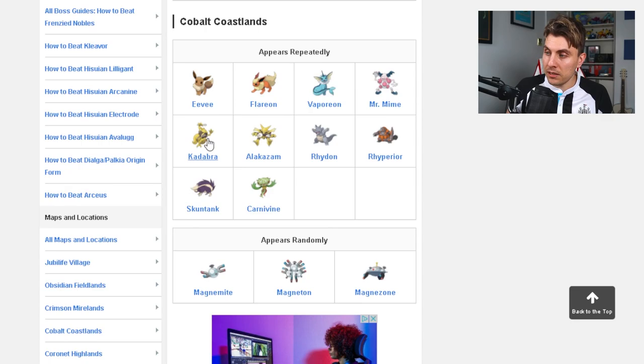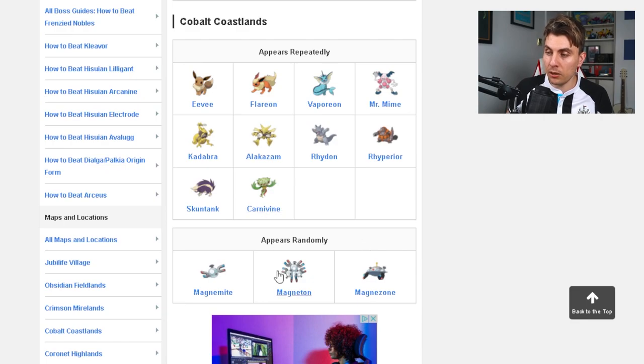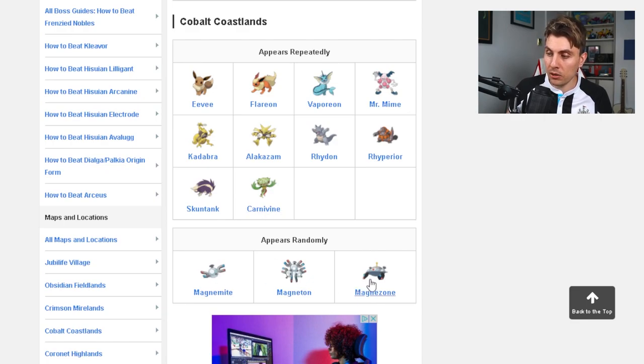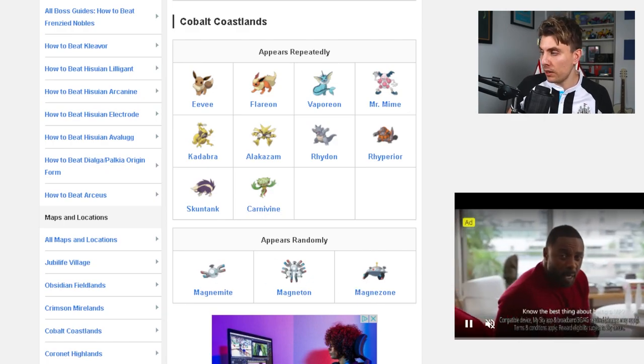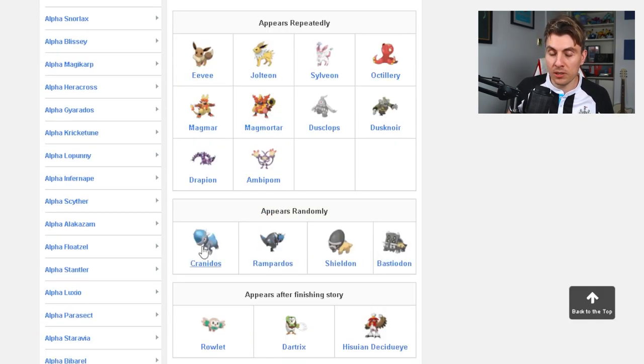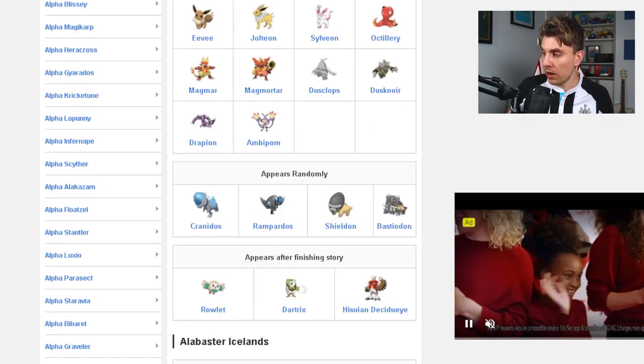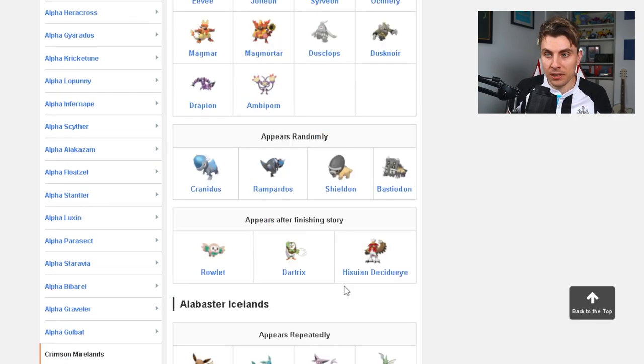In the Cobalt Coastlands, you get common Pokémon, with rare spawns being Magnemite, Magneton, and Magnezone. In the Coronet Highlands, the exclusives available only in that area are Cranidos, Rampardos, Shieldon, and Bastiodon, with access to Rowlet, Dartrix, and Hisuian Decidueye. And in the Alabaster Icelands, the rare spawns are Oshawott, Dewott, Hisuian Samurott, and Scizor.